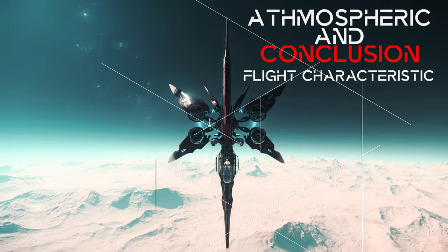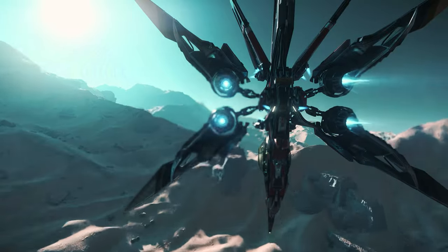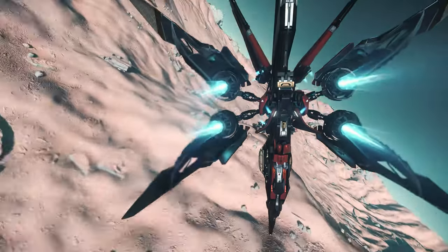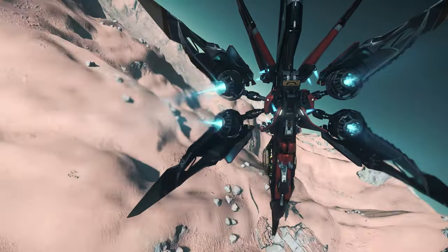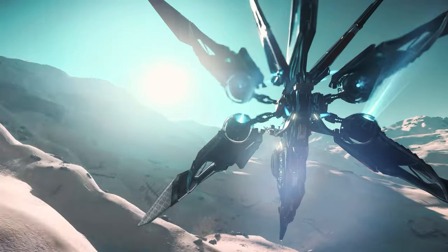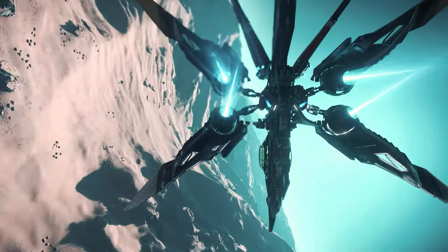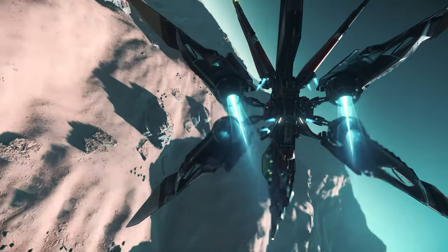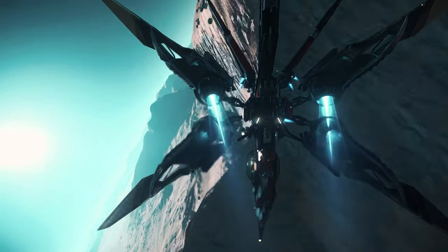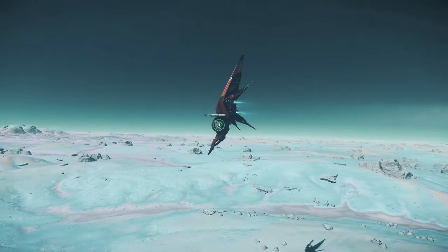Let's move on to the atmospheric flight characteristics and the conclusion. As expected, the Cartouille handles excellently in the atmosphere, resulting in outstanding maneuverability and agility due to the moveable main engines. Such a flight feeling in combination with the enormous speed offers some advantages especially in planetary flights. This is where the Cartouille is strongest and above all fastest.